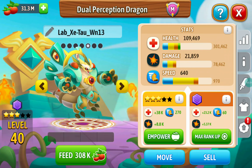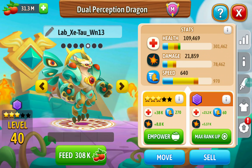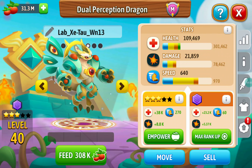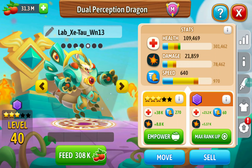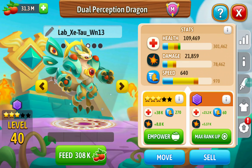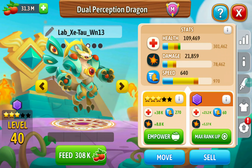I got this Dual Perception from a maze event where the Dual Perception was a dragon on a path. I didn't get Dual Perception straight out of the cage — instead I collected the orbs from the chests, which are a reward on his path. I collected enough chests to summon him using the legendary Joker orbs.